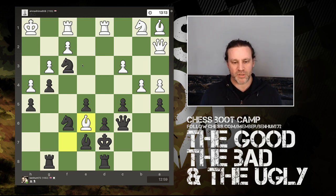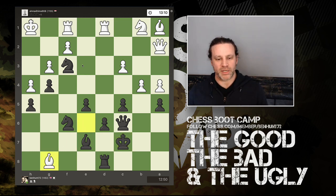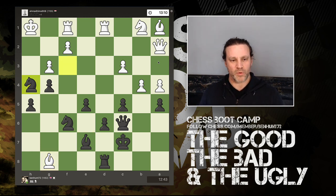Bishop takes the pawn, the king has to move out of the way. The bishop comes back — an in-between move with another check. I move my king out of the way, and he grabs the rook. At this point I should have noticed I have two attackers on that bishop and it's only got one defender in the queen — I should have just grabbed the piece, but I didn't. I was too interested in my own plans.